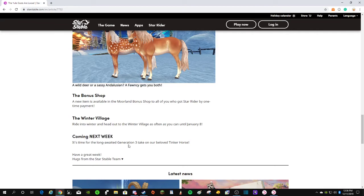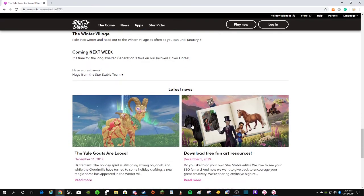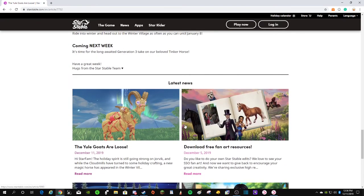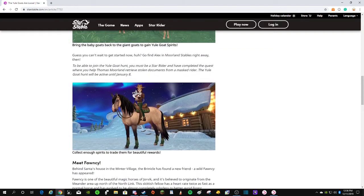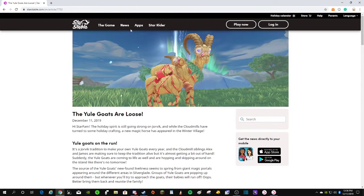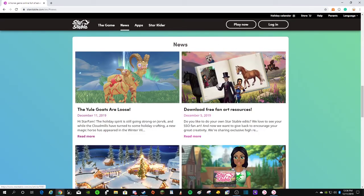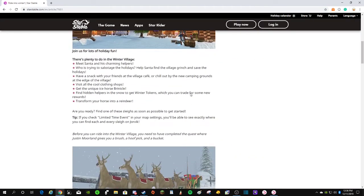Also coming up next week is the long-awaited Generation 3 Tinker Horse — on our beloved King of Horses. So it says Generation 3, and I'm assuming the piece of news doesn't say anything about the Tinkers being out yet.